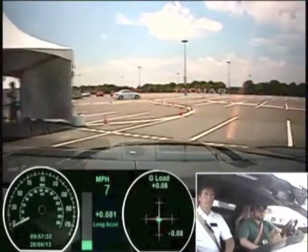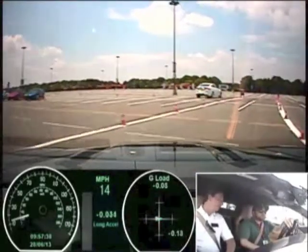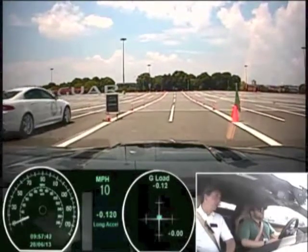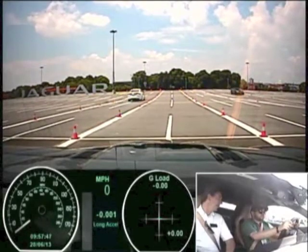How many speed transmission is this? Eight speed. First gear is lower and top gear is taller. The top two gears are overdrive, six gears are one-to-one. First gear is pretty low, so these things get off the line pretty fast.